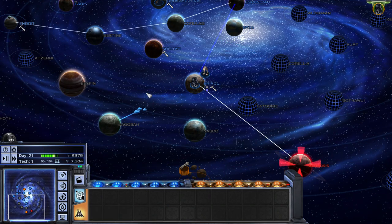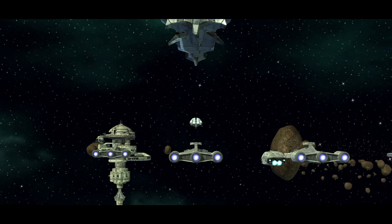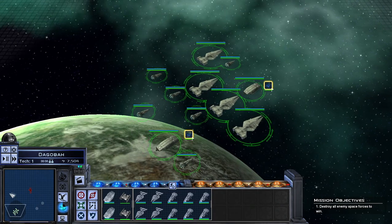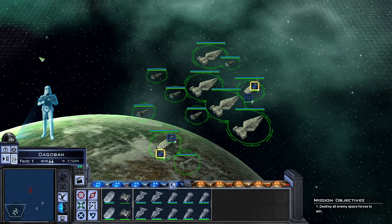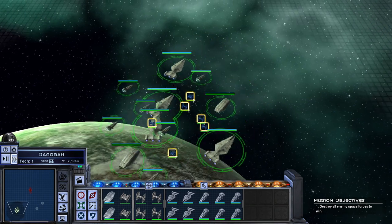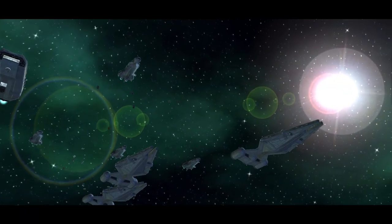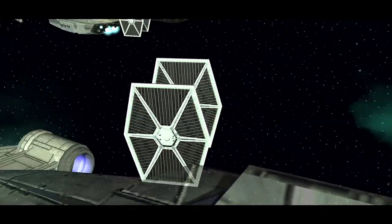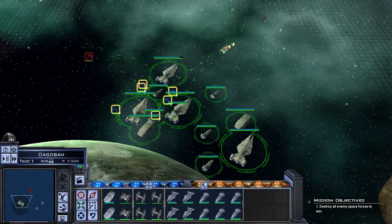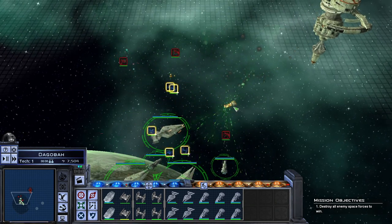Send them straight to Dagobah, we might as well. Probably turn Dagobah into our mining world. Sensors are reporting a hostile presence surrounding the planet. Lay waste to any forces that oppose the Empire. I don't know if I'm going to need more forces for Geonosis, actually. I kind of need to split them evenly between the Light Cruisers and the Escort Carriers — whether I fight to support them or not, so I might call Maureen.